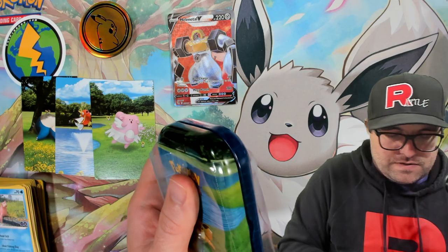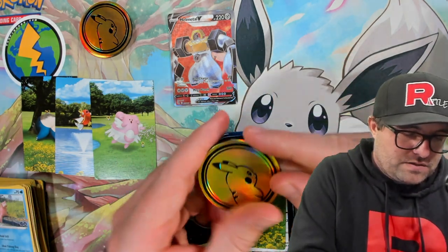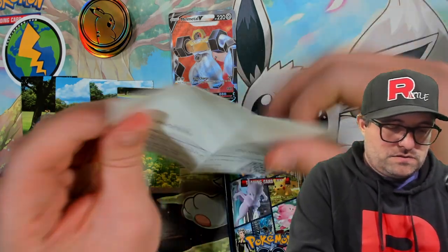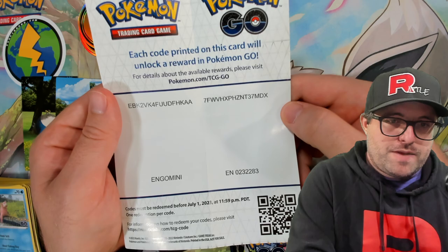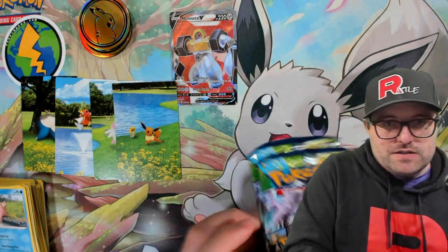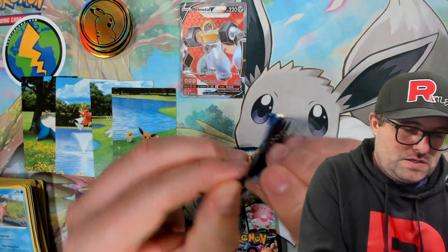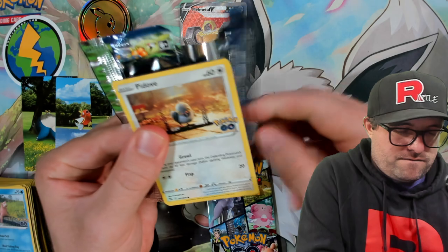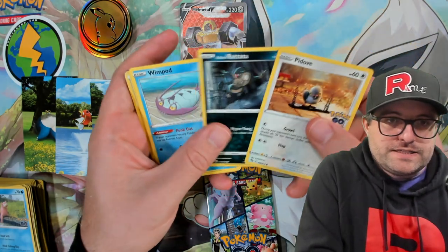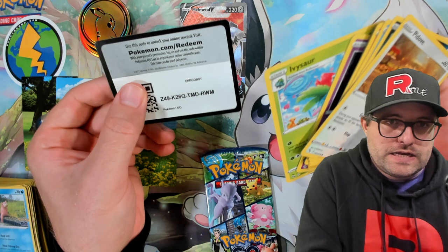We got an Eevee tin. Never mess around with the clear plastic, especially on the Pokeballs — it's such a pain to open, especially when we were opening a ton of them. We got the Eevee art card, very cute. We got the little treasure map of codes here for Pokemon Go. Ratata, Wimpod, Charmander, Aipom, and an Articuno again. Why is the Articuno never in the reverse slot? Can someone tell me?